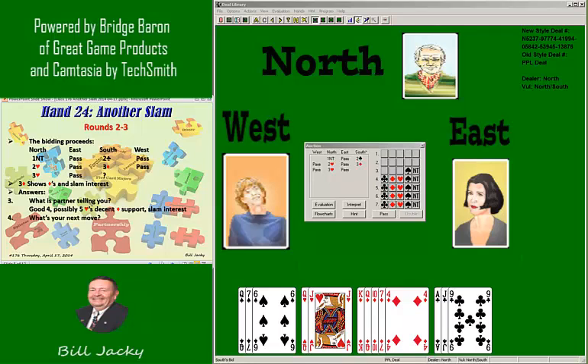So partner is telling you he has four or possibly five hearts with some kind of diamond support and slam interest. What is your next move? Well, three no trump. I've already hinted toward slam and I don't have a lot of controls — I've got a lot of quacks. So I'm going to bid three no trump. I don't have a spade control and I've shown enough interest in slam. It's up to partner now.